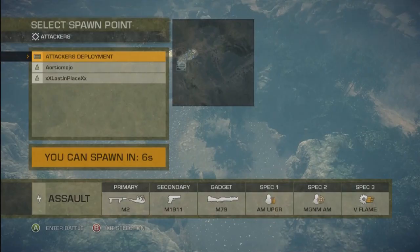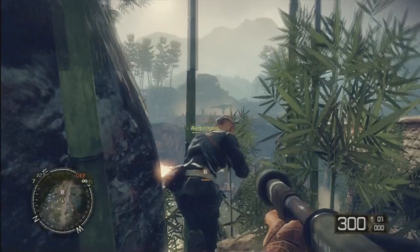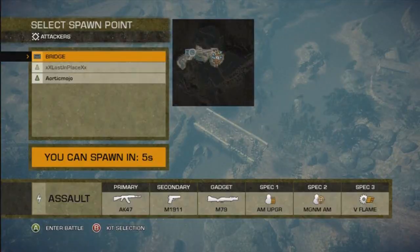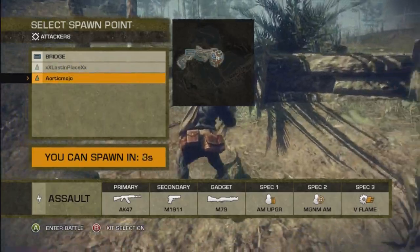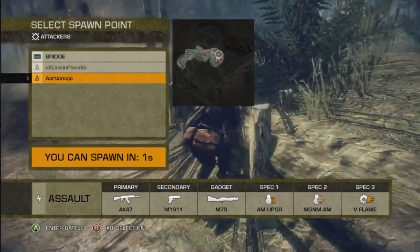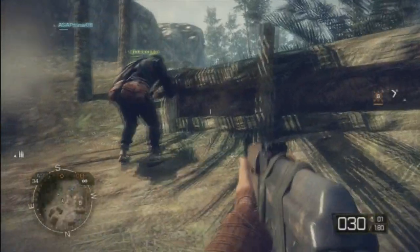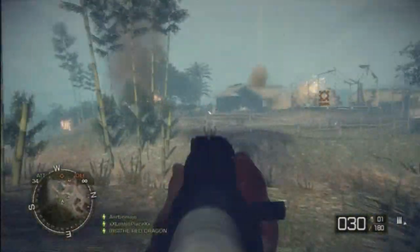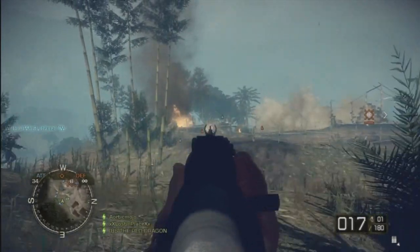The flamethrower is just awesome, but it's only good if you're in sections of the map that are really tight and close. On Vantage Point, on the first section, if you have a couple of teammates with a flamethrower, it should do a lot of damage. Now the second leg of the map opens up a lot more, so I'm going to switch out my flamethrower for an AK-47.